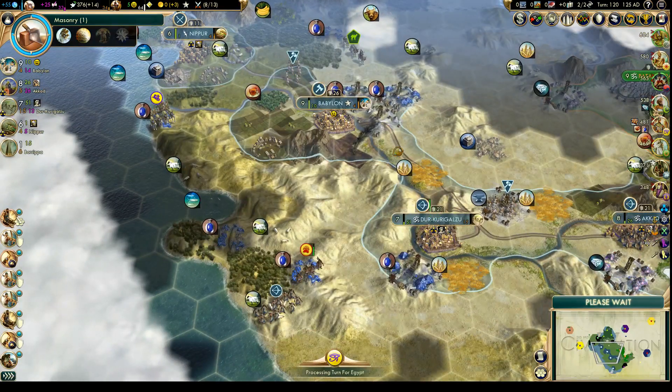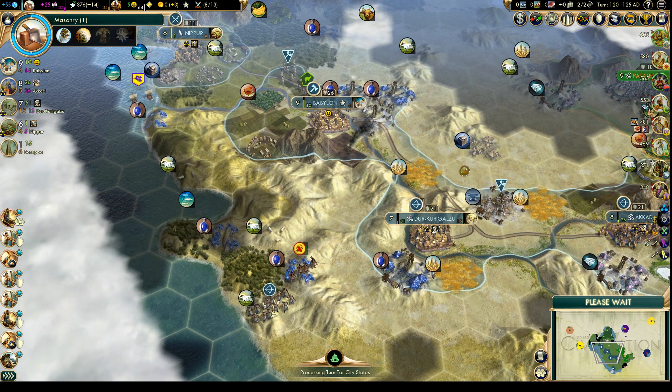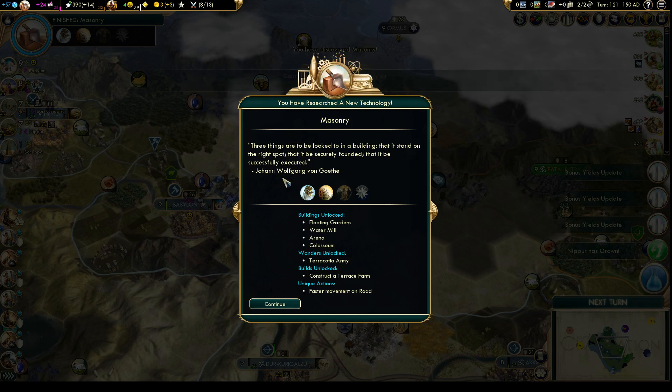Writer's Guild should be done in Babylon pretty soon. I think things are going fairly well so far. We just have to be careful with money and happiness.